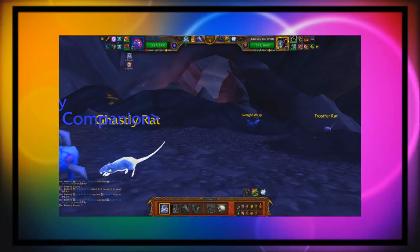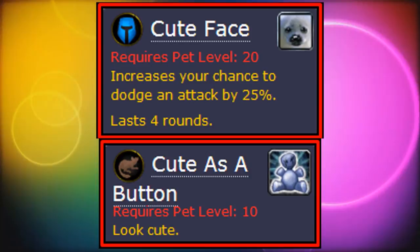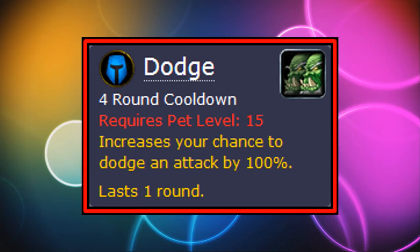There's another ability called Cute Face which increases your chance to dodge by 25% for four turns and has no cooldown. If its much better version never sees play for being too unreliable, then Cute as a Button is just a straight garbage move in comparison — especially since there are actual good dodge moves, like Dodge and all of its variations.